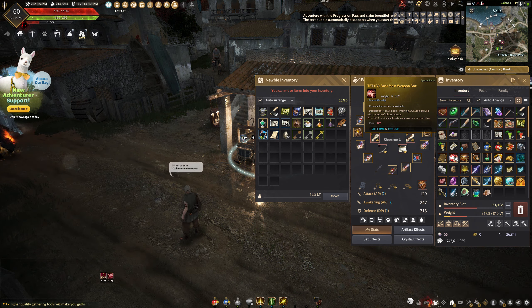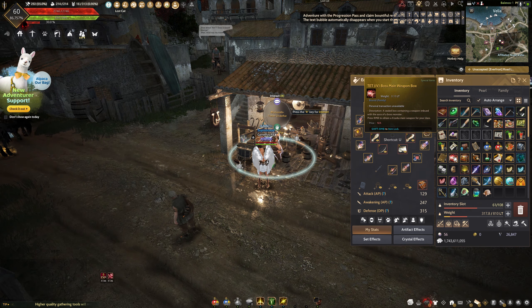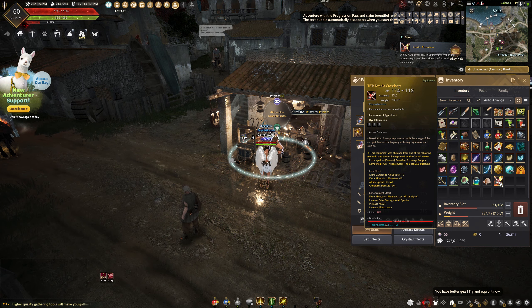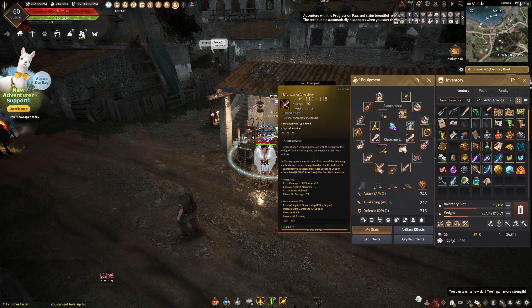There it is. So we hand him the weapon — the main weapon — and the coupon, and he gives us this box here. There we go. And we got our main weapon here as Tier 4. Nice, I like this.